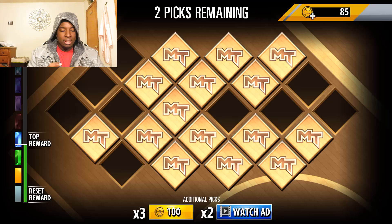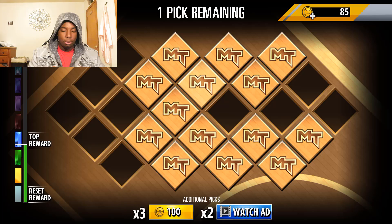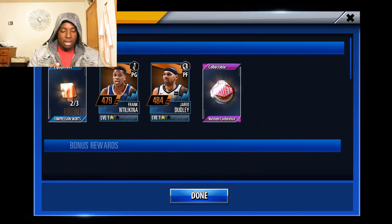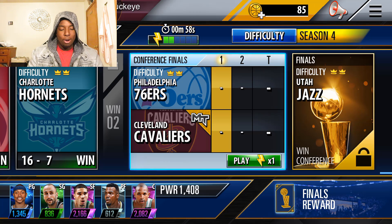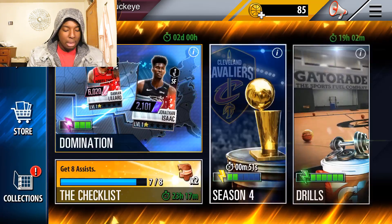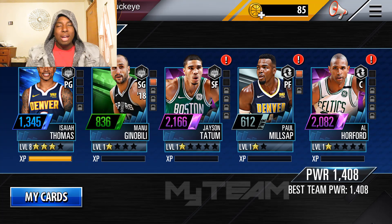We get an equipment piece we can use to boost the attributes of some of our players, plus two bronze cards. That's going to wrap it up for this video. Our team power rating is currently at 1,408 and we're going to be grinding this game out to beef up the squad, so stay tuned for more NBA 2K Mobile videos. Let me know in the comments how often you want to see 2K Mobile content.